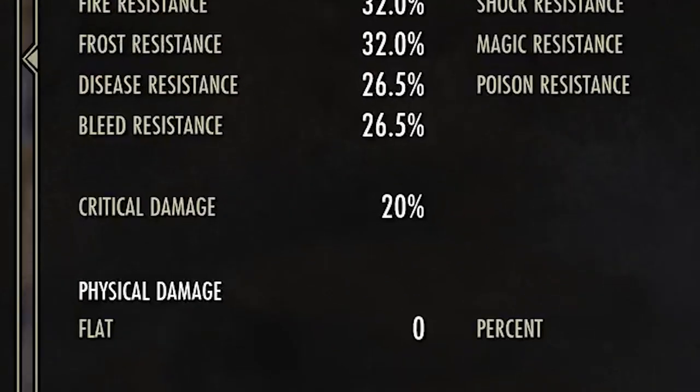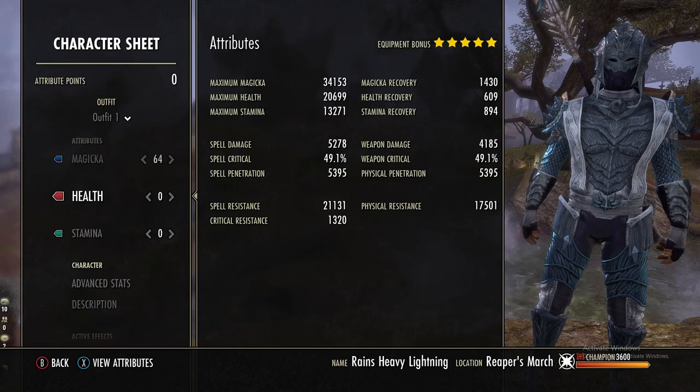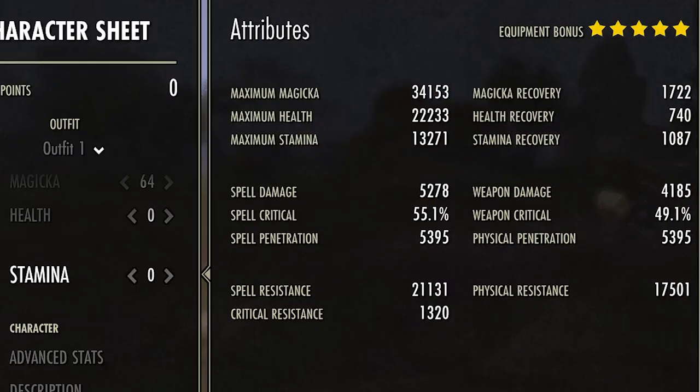We are using the Thief Mundus Stone because our crit chance was not high enough to use the Shadow Stone. We only get 20 extra crit damage right now, so if you swap out one of the sets for something more crit-focused you might squeeze more crit damage out of this build. Buffed, the main stats that go up are max health, spell crit, and recoveries.